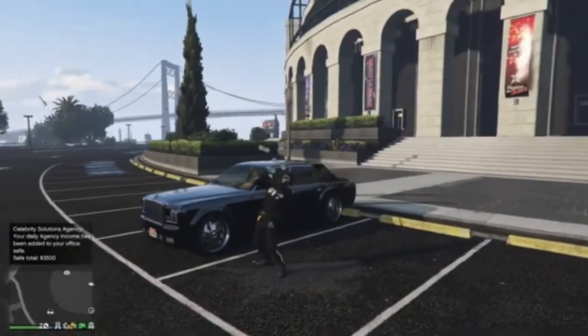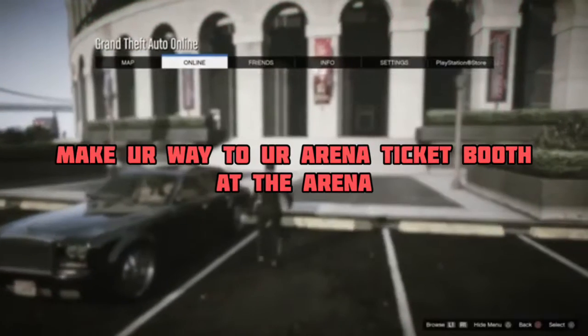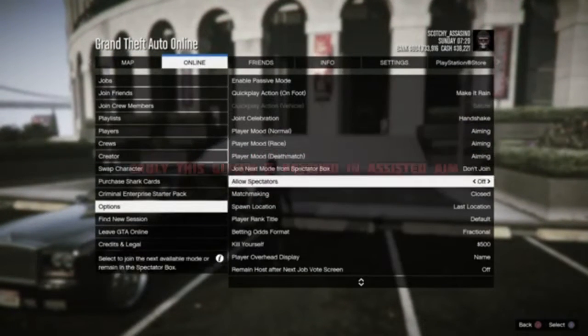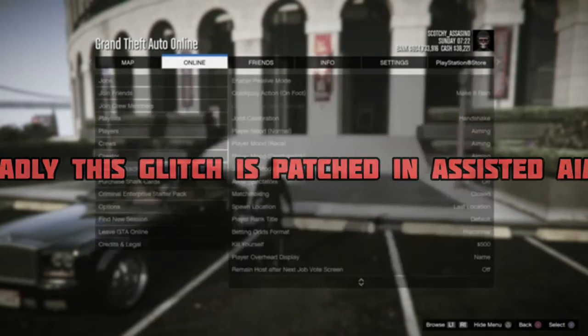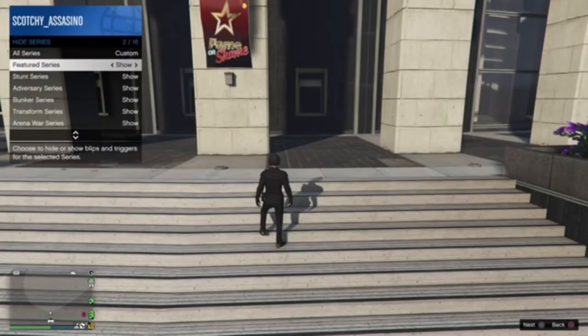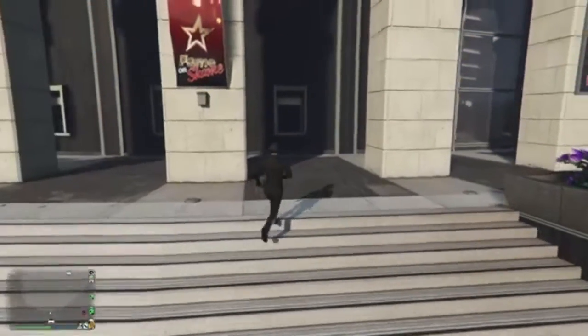Today I am back with another god mode glitch tutorial. To get started, make sure you are in a free aim lobby and also make sure that your matchmaking is set to closed like mine. Now go into your interaction menu and make sure arena war series is set to show like mine so that you can buy a ticket. Go ahead and buy a ticket.